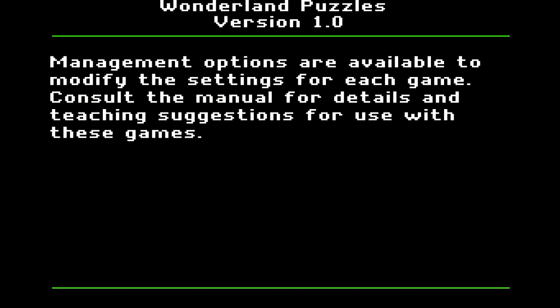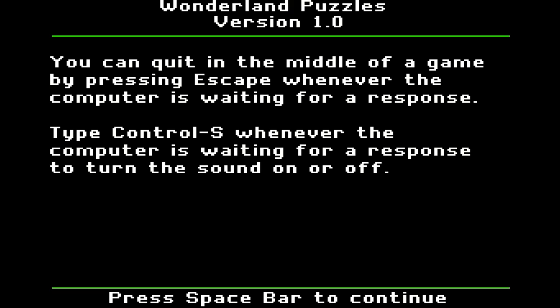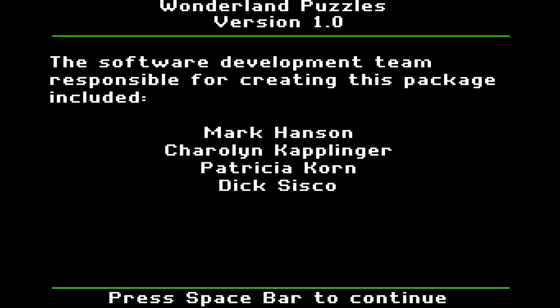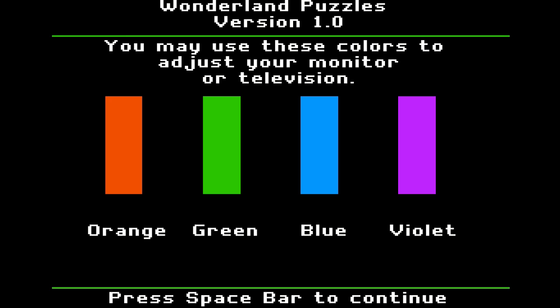Okay, management options to change all the stuff. Escape to get out, Control S to turn the sound off. Call that number, but they don't exist anymore. No Dianne Portner, but you know what? This one seems like it's pretty cool so far.